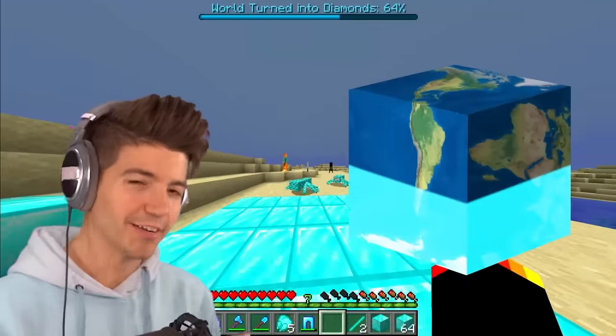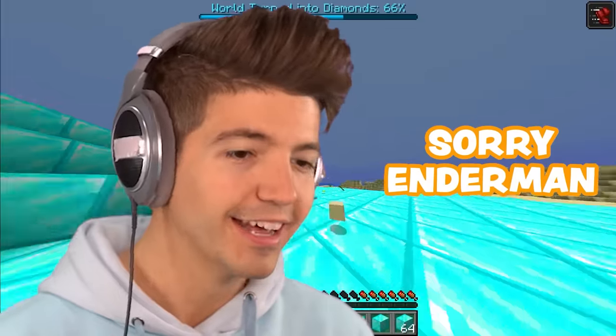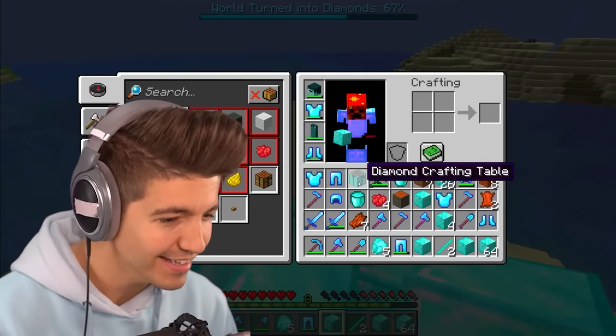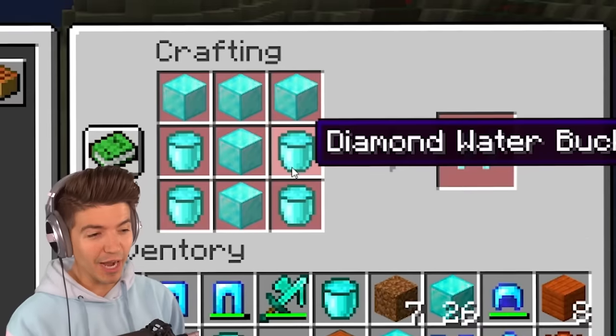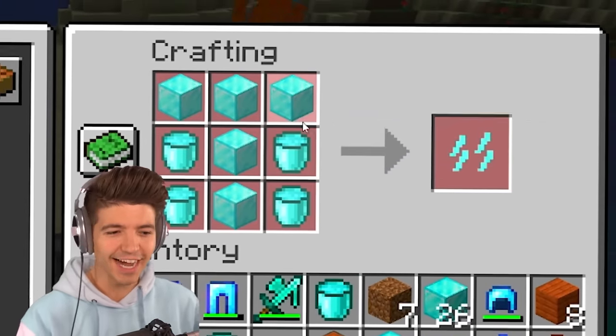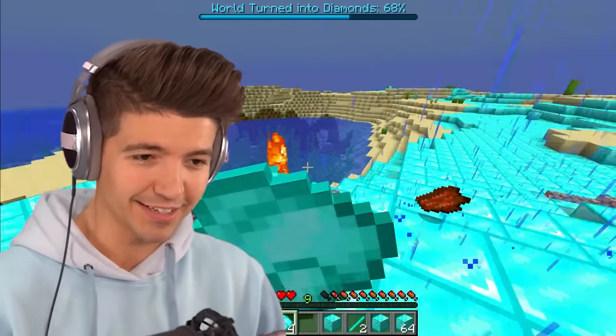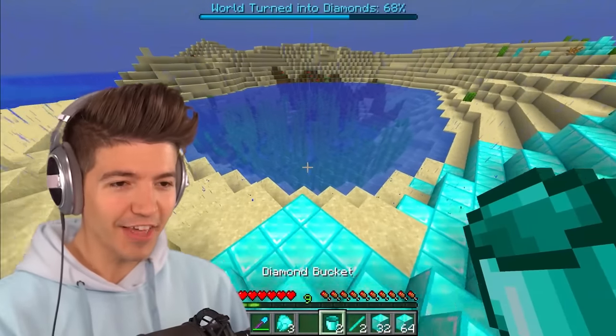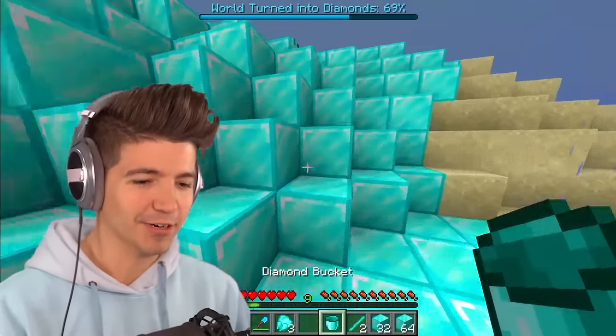We're over 60 percent of the way to completing this. The next craft looks spicy — it's the diamond storm, but you actually need diamond water buckets and diamond blocks. Hopefully you guys remember how to make the diamond buckets — it was really easy. We just gotta scoop up some water.